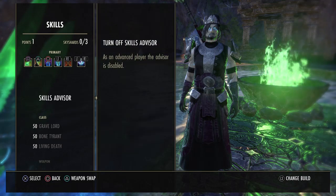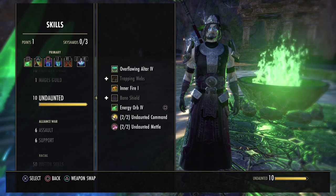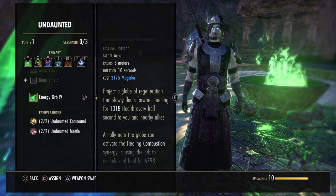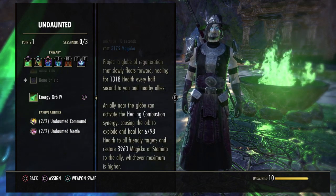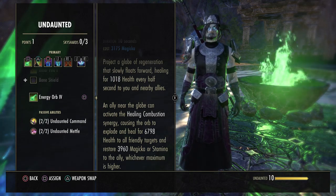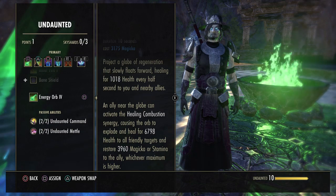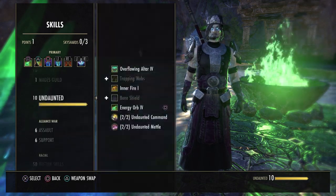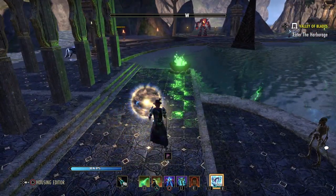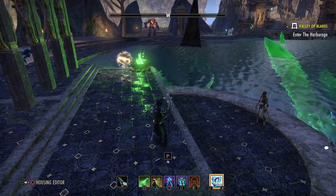Let's get right into the skills. The first thing on our front bar is Energy Orb. This is very important because not only is it a great heal, it's also a synergy and it's also restoring resources for your team. The orb floats around and gives healing to everybody. If people activate the synergy they heal for almost 7k health, plus they're restoring almost 4k magicka or stamina, whichever is higher. So this really helps out with the DPS's resources. You just throw this orb and it floats by — everybody it passes by can activate the synergy, gets a bit of healing and resources back.